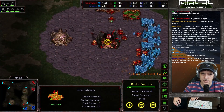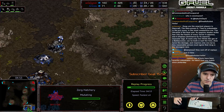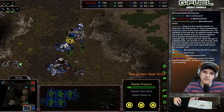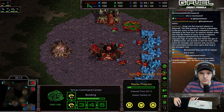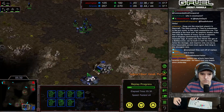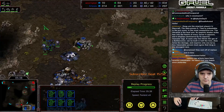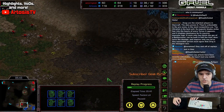I got the bunker up, made the little wall, because I know he has some speedlings. My account right now is pretty low MMR — I think on this account I'm 2177, so that's why I was very careful with this walling.